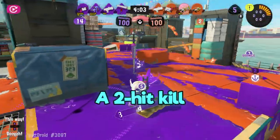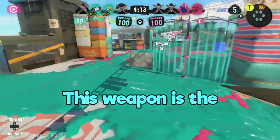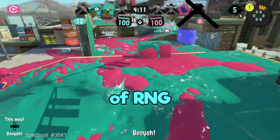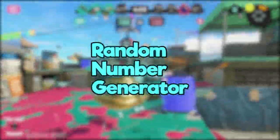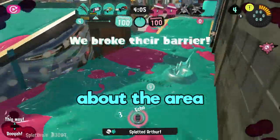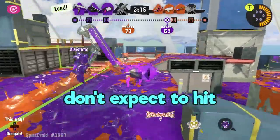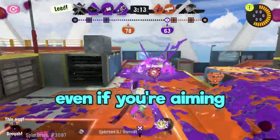This all seems way too good to be true — a two-hit kill and good mobility? Sorry, but no. This weapon is the definition of RNG. RNG is Random Number Generator, which for the 52 Gal means that shots will be randomly thrown about the area around where you are actually aiming. The RNG is alright when you are on the ground, but when you jump, don't expect to hit all your shots, even if you're aiming dead on.